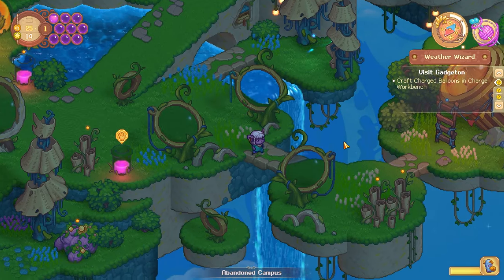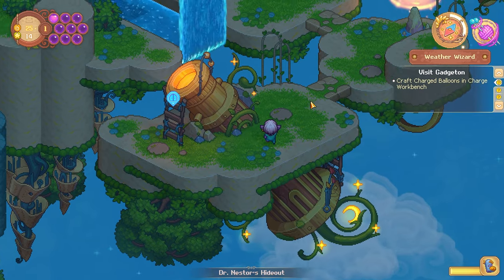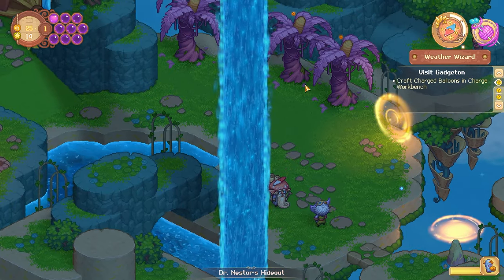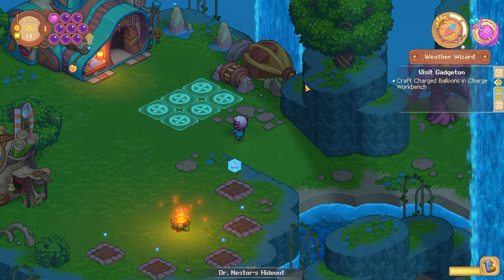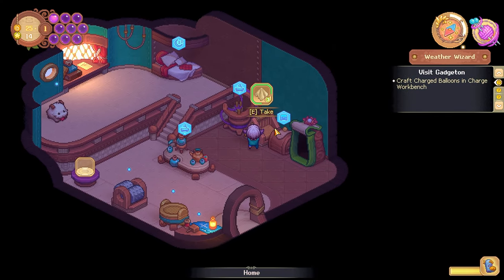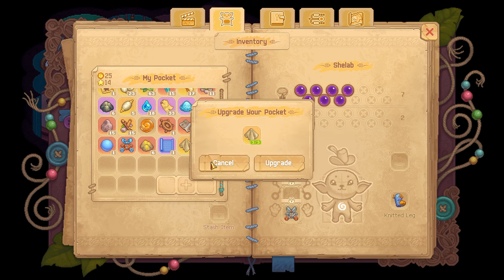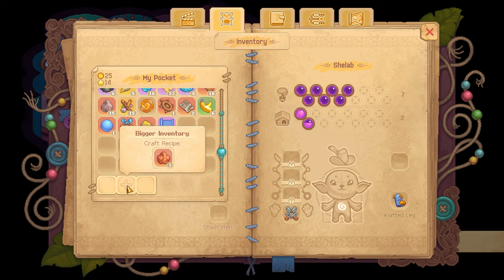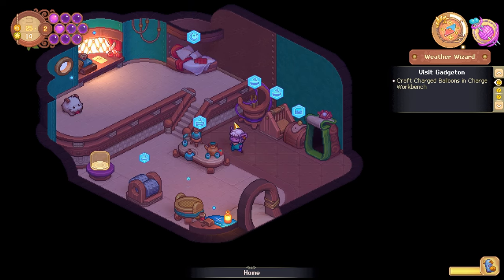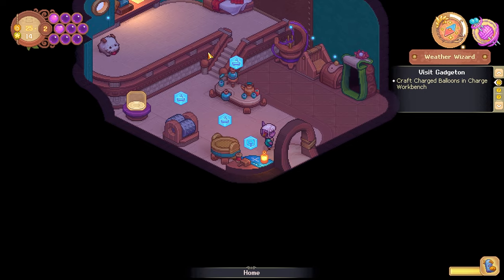I don't think we're going to do an island episode at this rate or anything like that. But I think we're making some good progress. Three pieces of cloth — that was specifically there to upgrade my inventory, so that's what it'll be used for. Next, we need clay. I think we won't find that for a little while longer, probably. We found a lot of new stuff around here. I need to make the charge workbench.